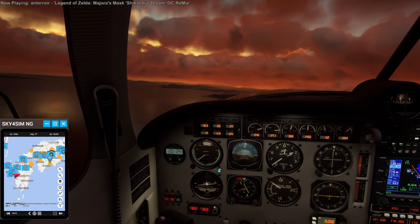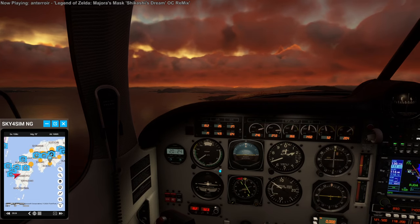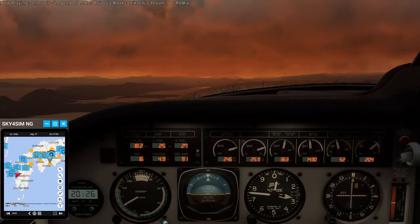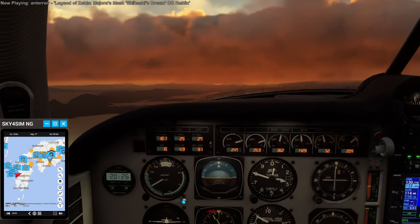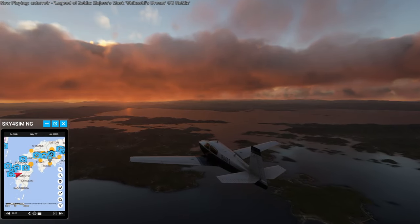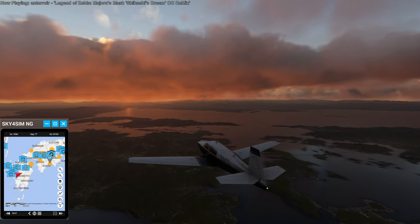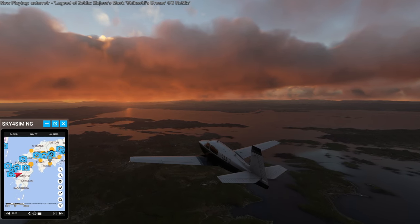Nice dawn here as we cross Kyushu. Sort of a glimmer of sun there, some glint on the surface, but the clouds are very much hiding it. If we can get that Beechcraft Model 18, that would be a really good deal. It's a low deposit. Maybe there's something wrong with it — seems like too good a deal for such a powerful plane.